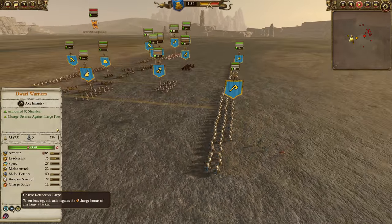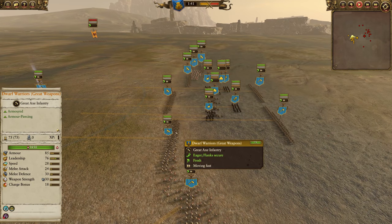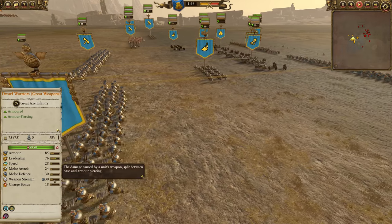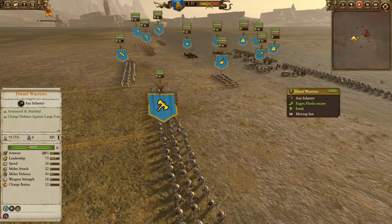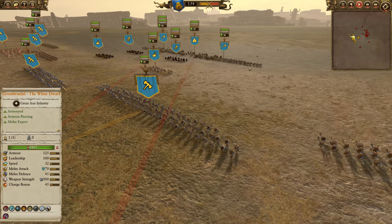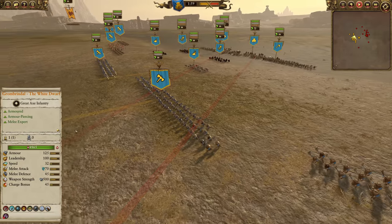28 weapon strength and 22 melee attack is not amazing. 22 melee attack in particular is not great, and only 12 charge as well, so their offensive stats are not great. But they also come with charge defense against large and magic resistance, of course, being Dwarfs. The great weapon variant does lose the charge defense against large but picks up two weapon strength overall, going to 30 weapon damage, 23 of which is armor piercing, 18 charge bonus, so 6 extra charge. 24 melee attack instead of 22, but melee defense drops by 10, which is pretty significant.